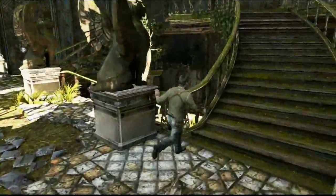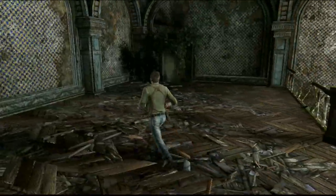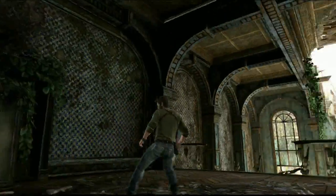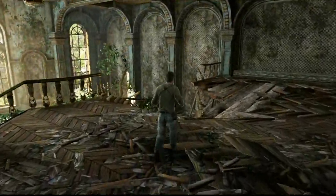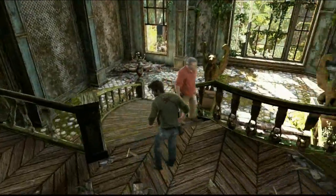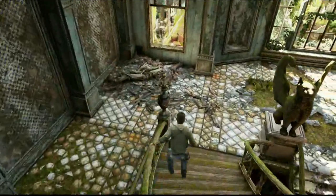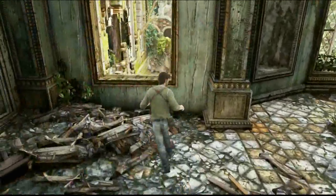Now you just gotta get out there, up the stairs. What's that — you want to get to the ground floor in an Uncharted game? Your best chances are to head up to the top floor, and then somehow you'll do some climbing puzzle and make it to the bottom.